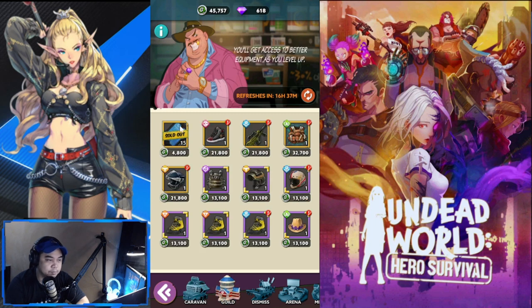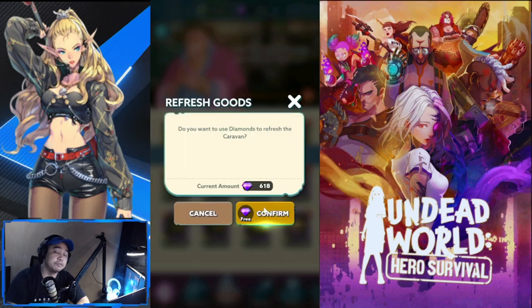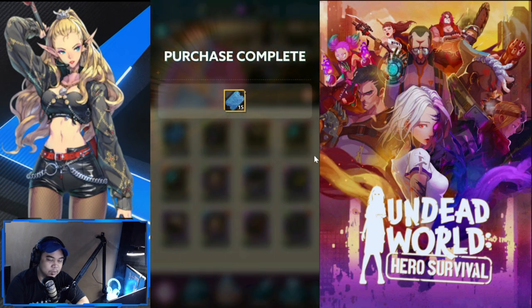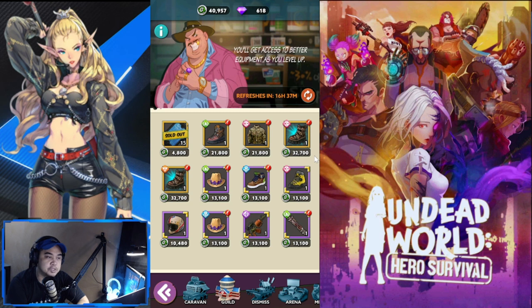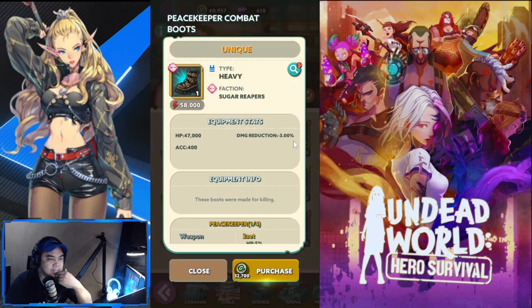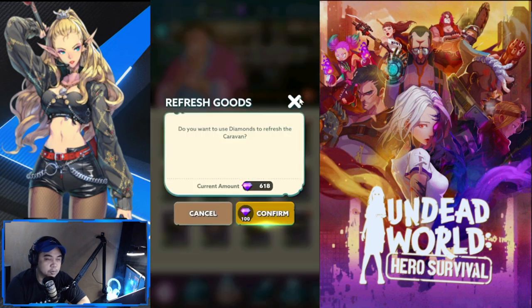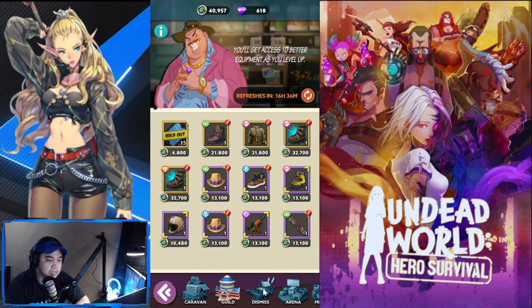The best buys in the guild store are the equipment and the signature manual. You can also refresh this for free once a day. The different gear types here are medium, light, and heavy — it really depends on which you prefer and which heroes need it most. After the free refresh, the next one costs 100 gems.